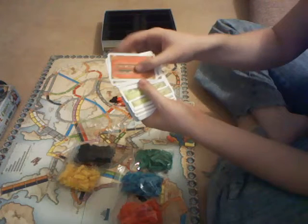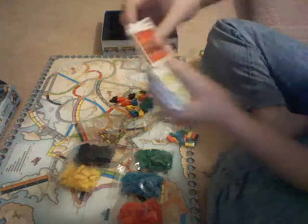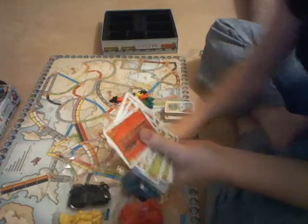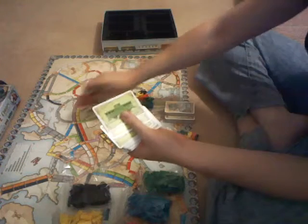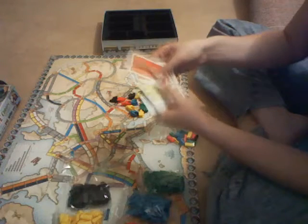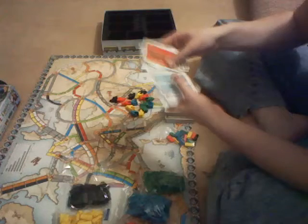You will use these to try and complete your route, so you know which route you can make up. You would then play three green ones to be able to make up that route, three blue ones to use that one, etc.